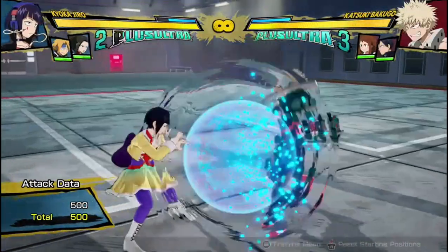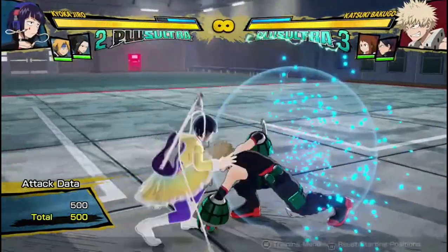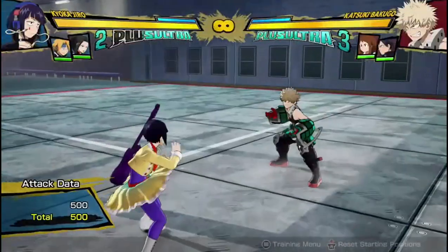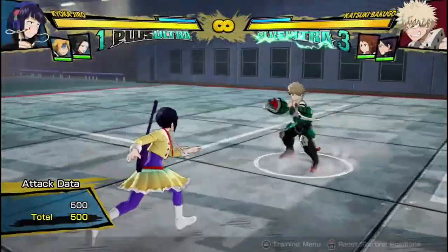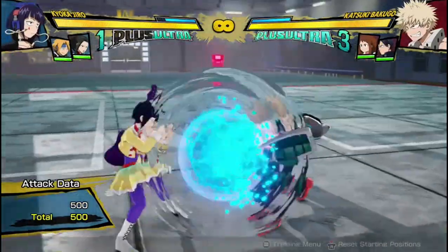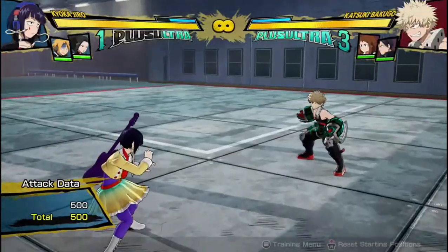If you press it right before a new attack hits, you'll get hit out of it — I did it before accidentally — but essentially, if you know the timing of your enemy's attack windows, you can punish basically anything and send them flying away.